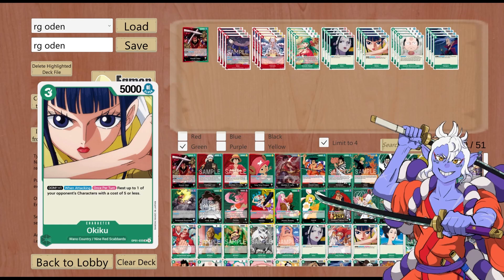Okiku — a really really good card. It's not 5 cost so it doesn't proc the leader's second effect, but you get the rest of 5 cost or less using this character, and it gains counter because of the first part of the leader effect.